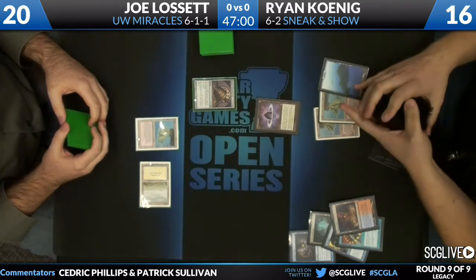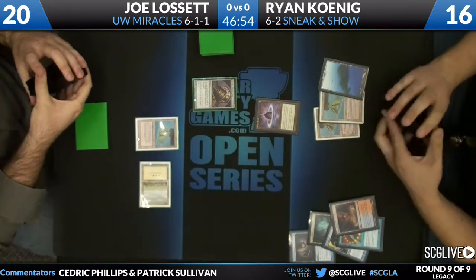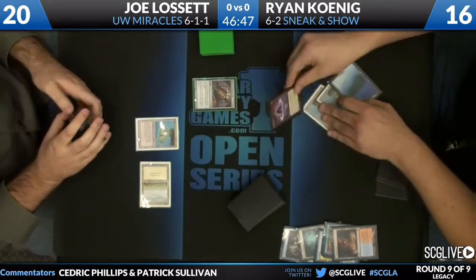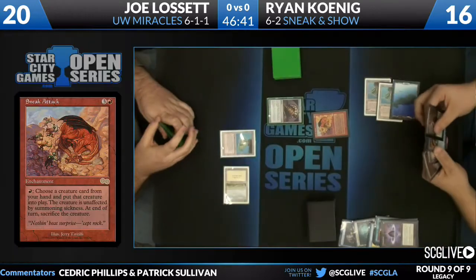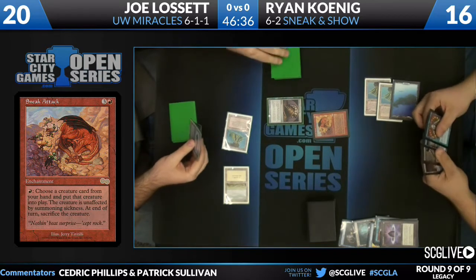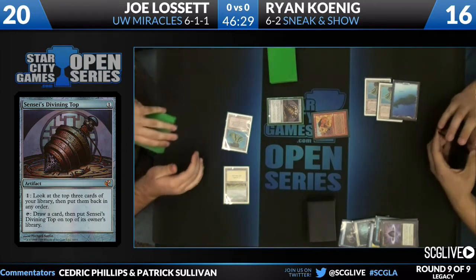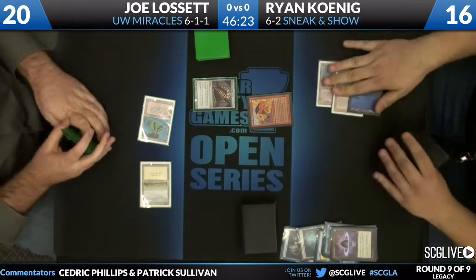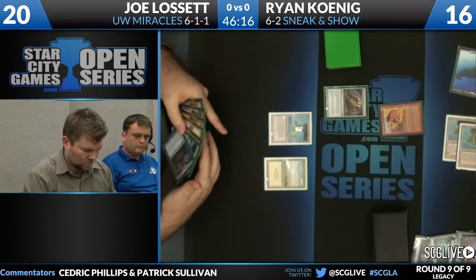He's going to sacrifice the fetch land, get an Island out of his deck, shuffle up. Is he going to put the pedal to the metal? Yeah, he's brought Sneak Attack forward. This is a really good spot to test the waters if you're Koenig. There's four mana — how about a red enchantment? Joe has not drawn an answer, but he does have a Top in play. She gives him three looks at a Force of Will. Looks like that's okay — he just passed the turn back. Now you're a little bit scared because there is just a Sneak Attack staring you in the face, threatening to do something ridiculous next turn.